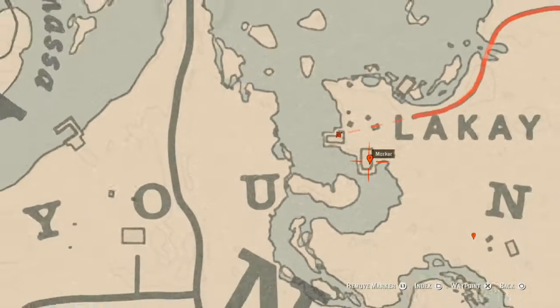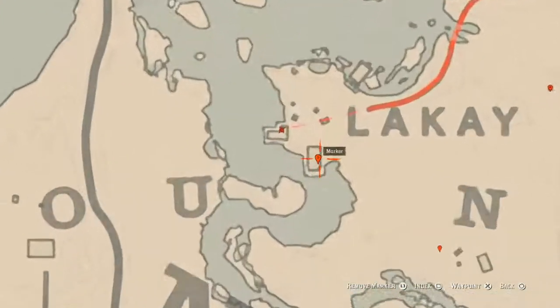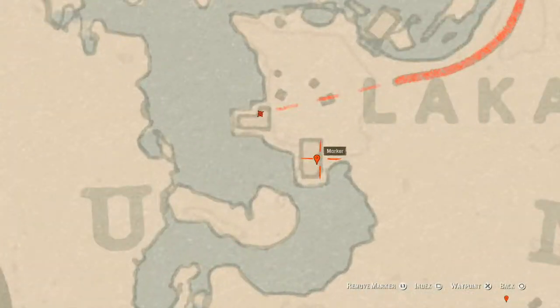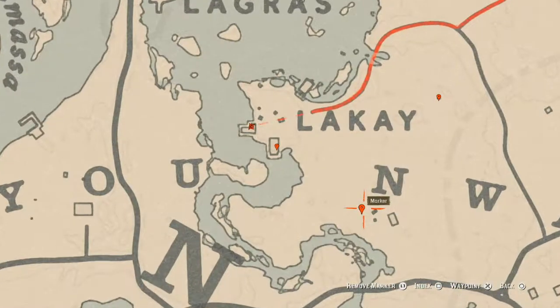Right here at our next marker, right inside this building in the little bedroom, you should find a green wardrobe and inside that wardrobe you will find a board bristle brush.